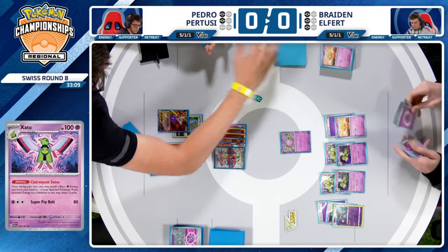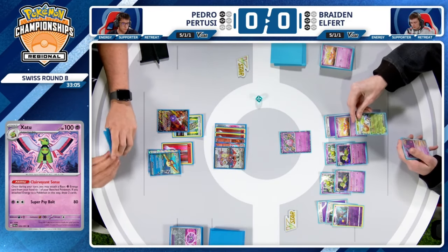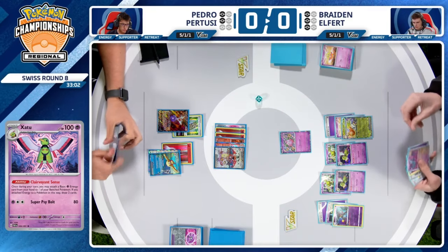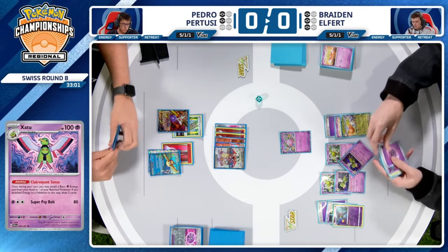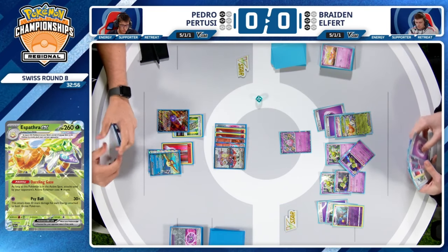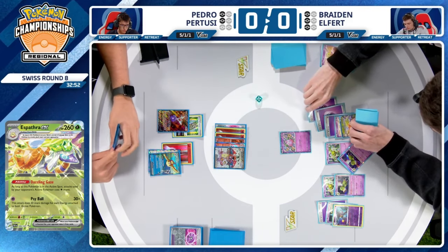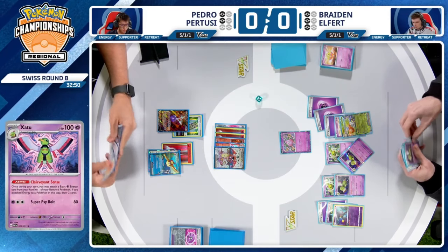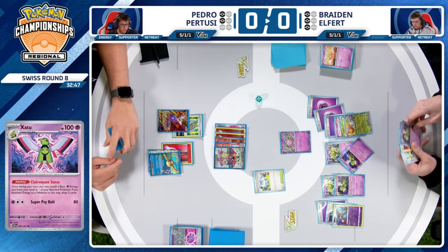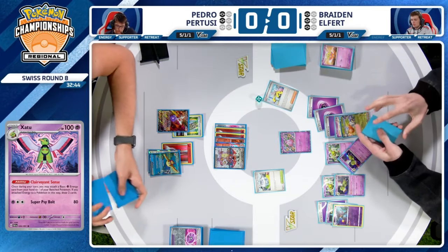Braden thinning the deck here, finding Fluttermane — a solid tech when you expect to play against something like Giratina, not super strong right now. Clairvoyant Sense attaching an energy, drawing two cards — another energy found. Another Xatu able to be utilized. Clairvoyant Sense potentially used once again — no, just attach from hand for turn. The Pokémon League HQ may make things a little difficult for Pedro on the next turn.